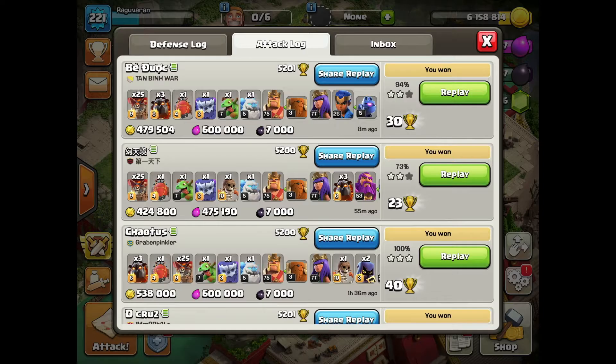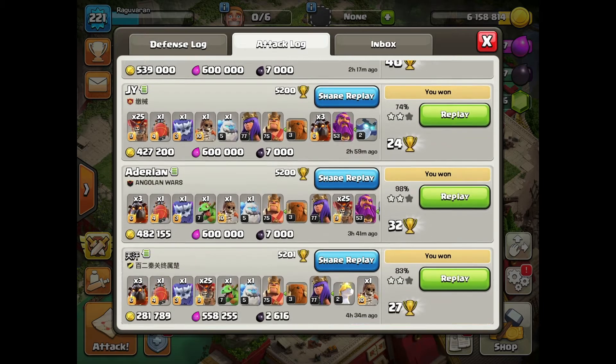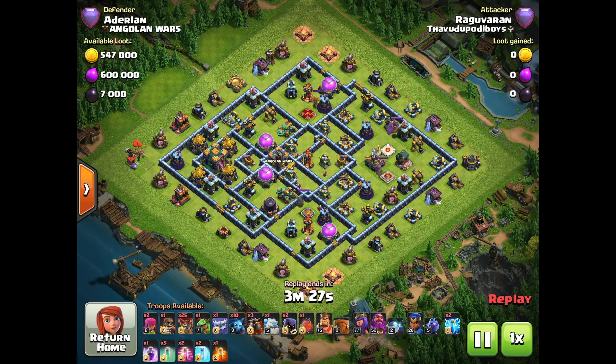We are first. We have 98% on this attack. How do you plan this attack? First, we have an air sweeper, then we have a battle blimp. The CC is multi-inferno scattershot. This is my plan. But we have a little bit of a challenge with the attack. Let's see.